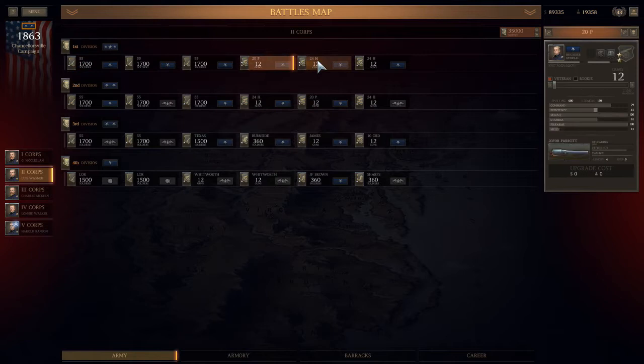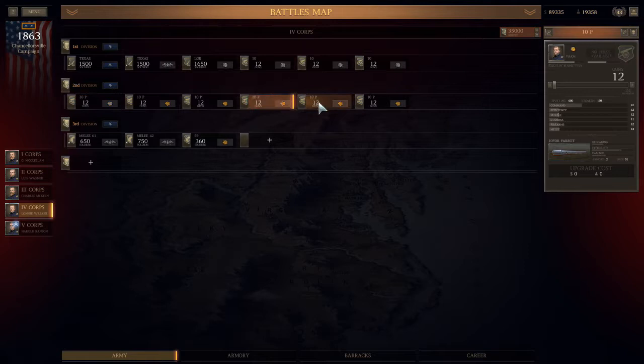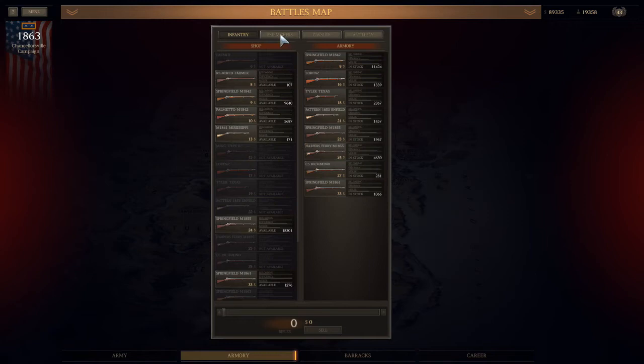My units have about 1,700 men. The enemy is going to come in around 2,600 to 2,700. I built a large army with a lot of very good weapons. I've grown to like the Texas. My green units have Lorenzas — they're only about 1,500 — and I have a ton of auxiliary troops: snipers and CAV. I built these six units of 10-pound Parrots, which was a complete waste of time. I don't think they get a single kill.